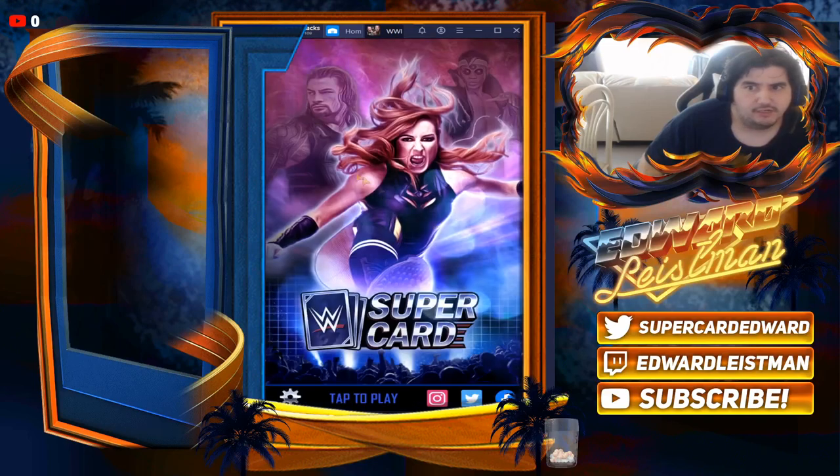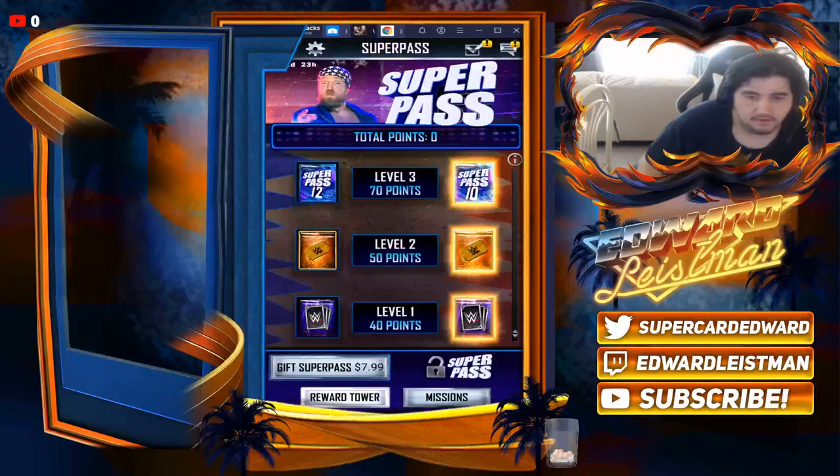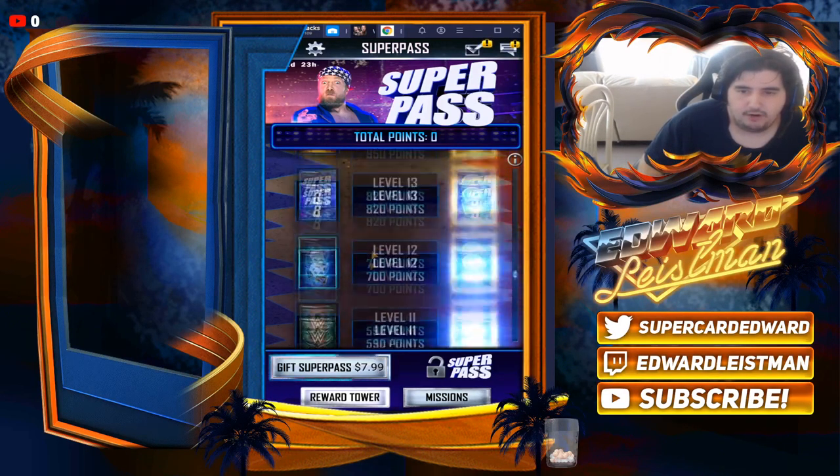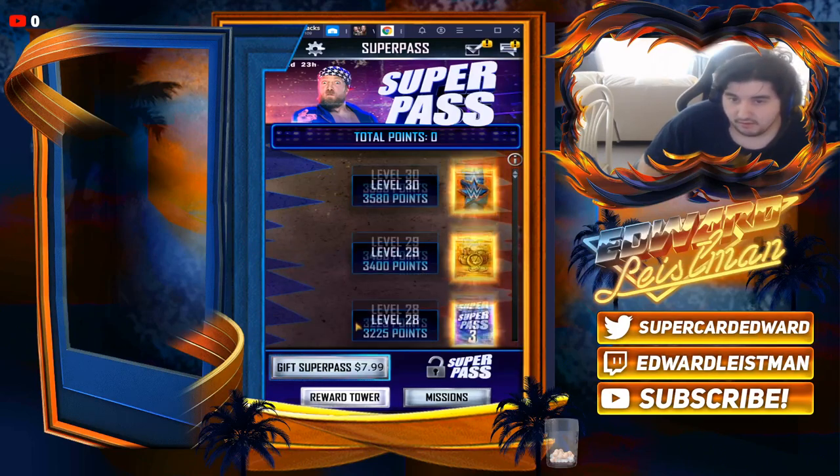So I gifted the battle pass to myself for eight dollars, and now we're going into my account to go and claim it. There you go — my super pass is now unlocked. I can now gift it to someone else for eight dollars, which I will probably be doing this weekend for a couple of people.